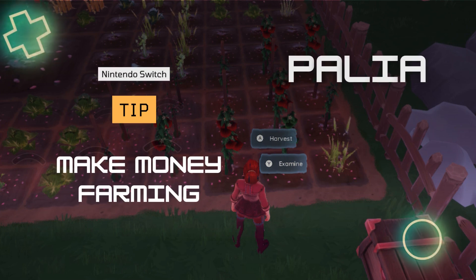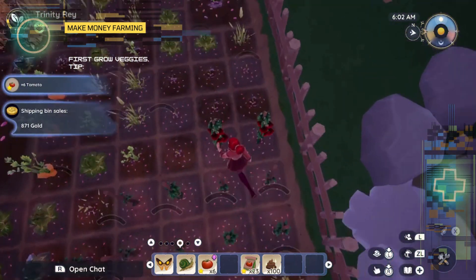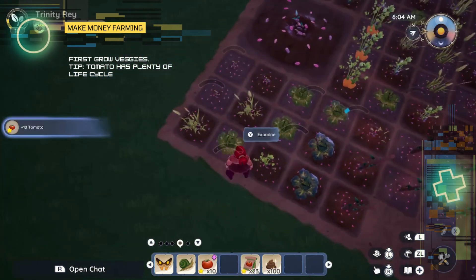How to make money farming in Palia? First, grow veggies. Here's a tip: grow tomatoes as they have plenty of life cycles.